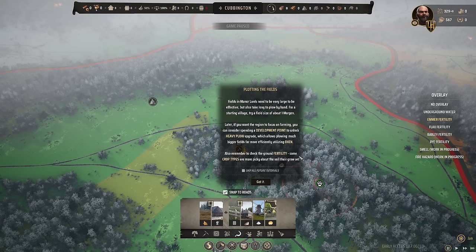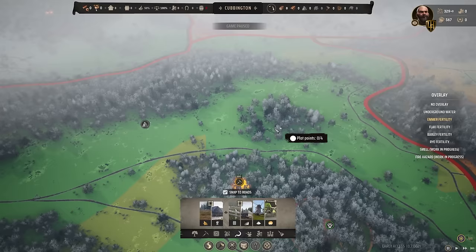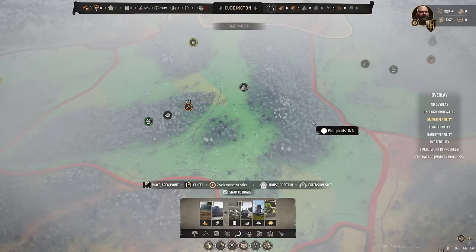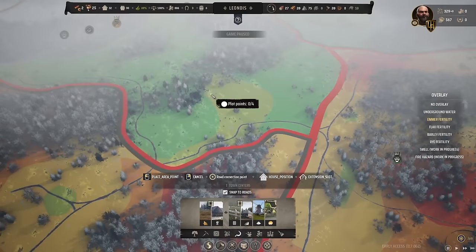Fields in Manorards need to be very large to be effective but also take a long time to plow by hand. For a starting village, try a field size of about one morgan. Later, if you want the region to focus on farming, you can consider spending a development point to unlock the heavy plow upgrade, which allows plowing much bigger fields far more efficiently using oxen. Remember to check ground fertility on crop types — some are more picky about the soil they grow on.